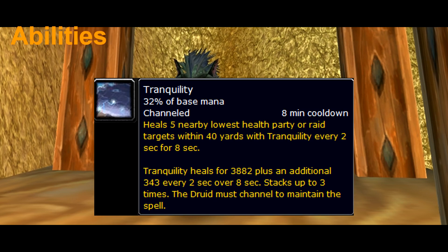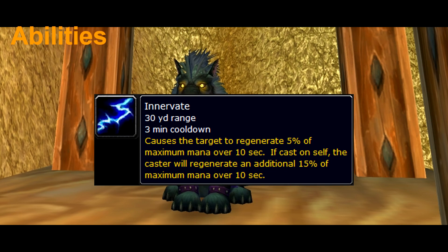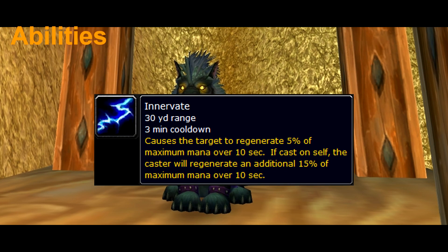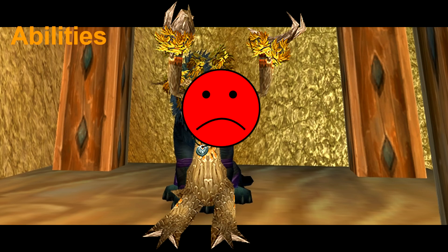Tranquility is a group heal which is quite strong and should be used to aid healers. Innervate is a mana-restoring cooldown which you can use if you feel like being a superhero. I'm sure the casters will be grateful for the 5k mana that you can give them.